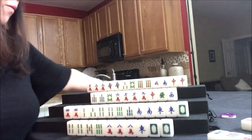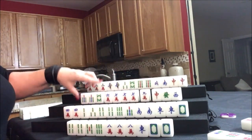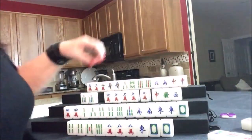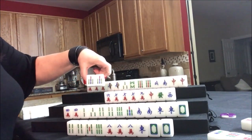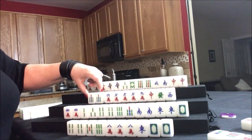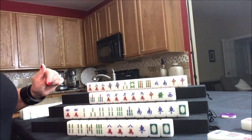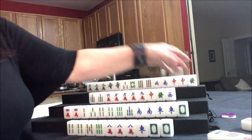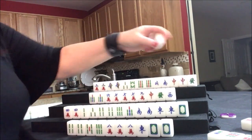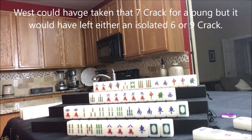You do not want to mix chows with another suit — that will drive their score down by three. We're going to have to sacrifice this and play half flush for them. This is the last tile for the second wall — green dragon. Nice! Let's discard the seven crack.